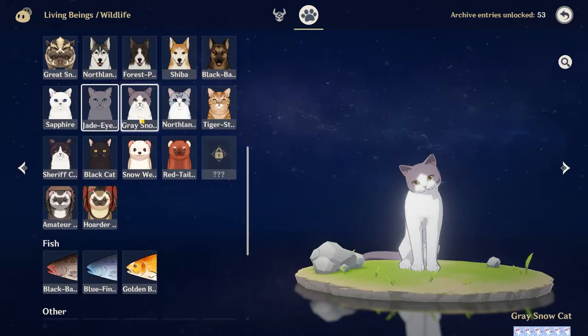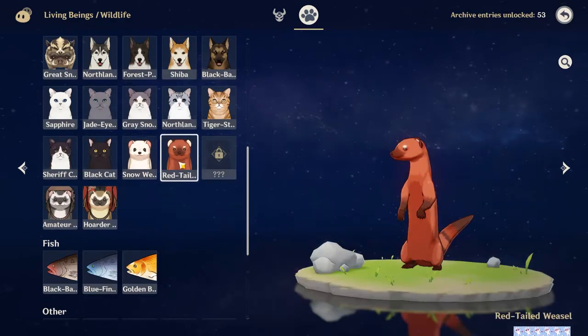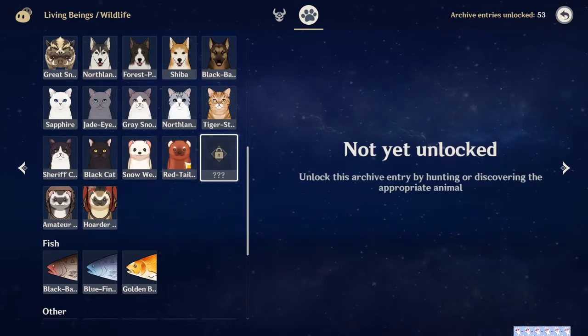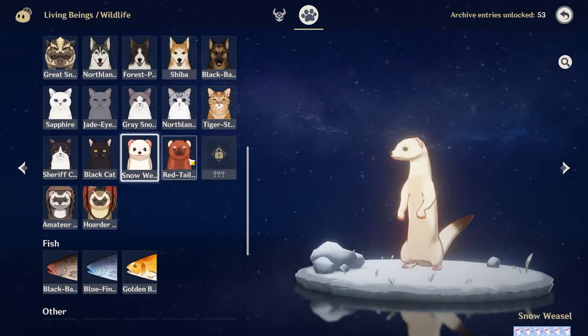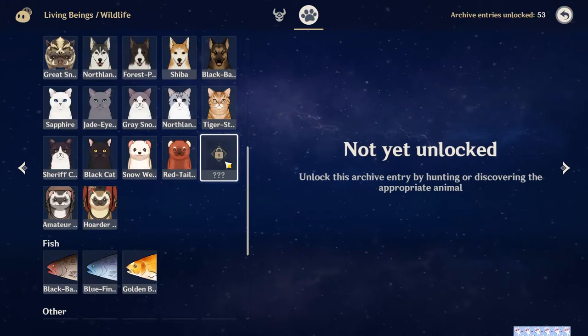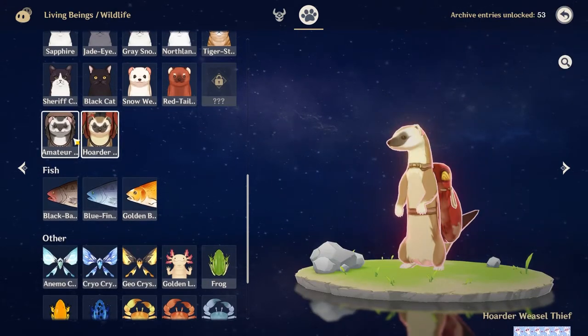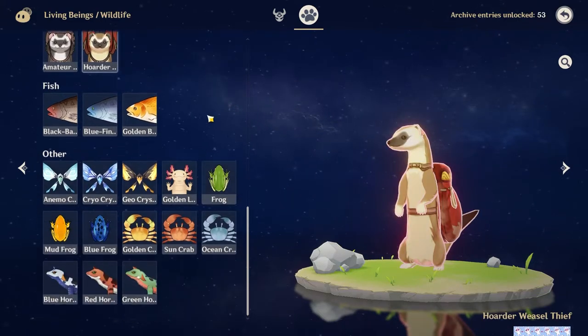And then seven types of cat. This one's definitely the hardest to find, but I'm pretty sure it's in Mondstadt, just east of the teleporter. Then you have three of these regular weasels: the snow weasel, the red-tailed weasel, and then the boot weasel that I haven't found yet. And then you have two of these treasure hoarder weasels, which aren't too hard to find if you just Google them.